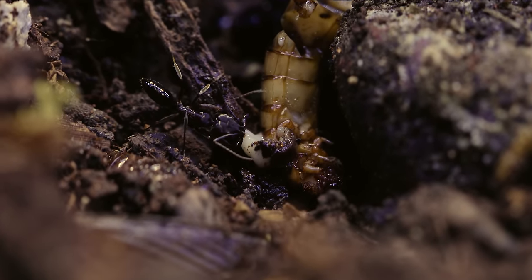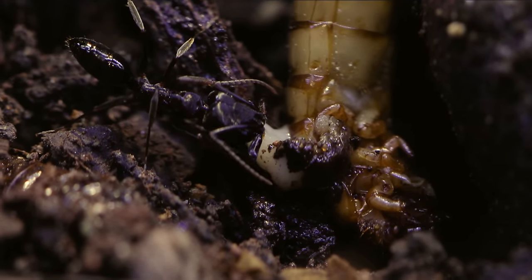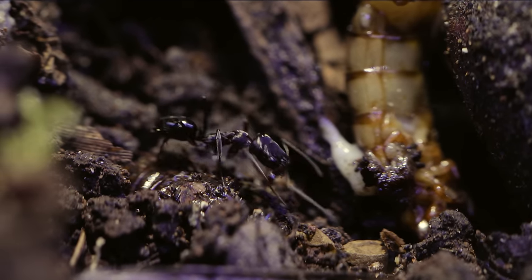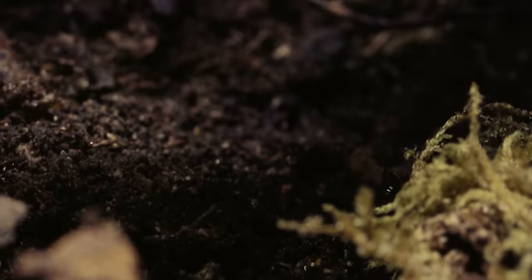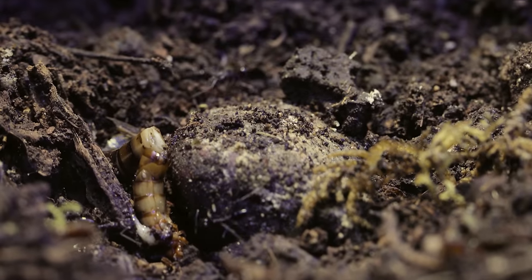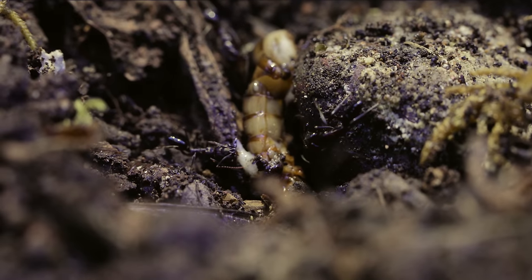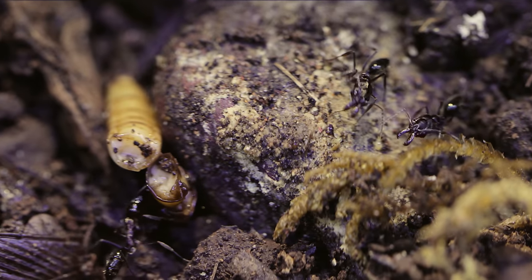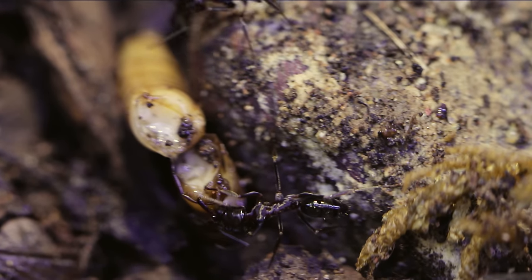A trap-jaw ant licks the juices of hemolymph and guts oozing from a dying superworm. I had cut this superworm up and threw it into their territories to provide the colony nourishment. She was lucky to stumble across it, and so she now has the task of informing the colony of the bounty. It isn't long before a few of her sisters return to the site to join in on the feast. This whole superworm will be enough nourishment for a colony of thousands for a whole day, which is why it's so important for them to eat as much as they can before any other creatures come along to steal it — because in nature, it's a dog-eat-dog world.